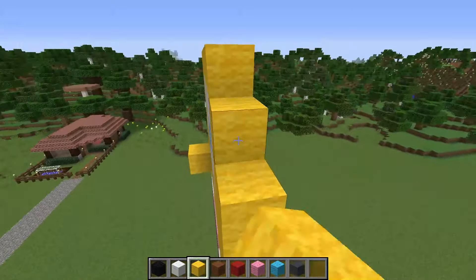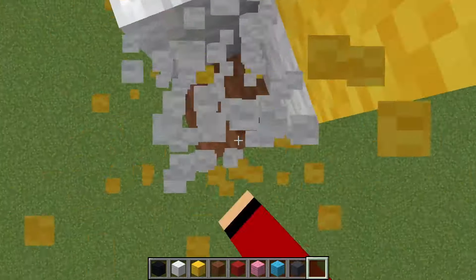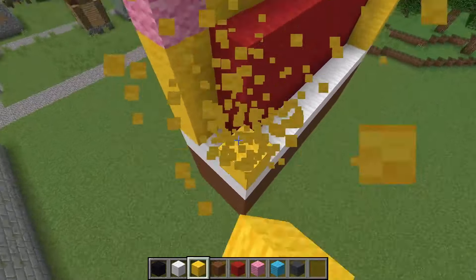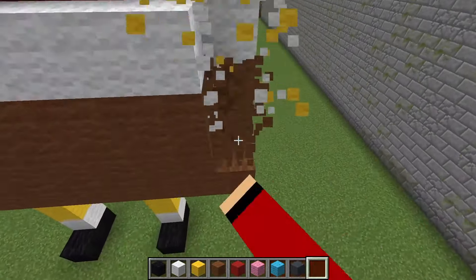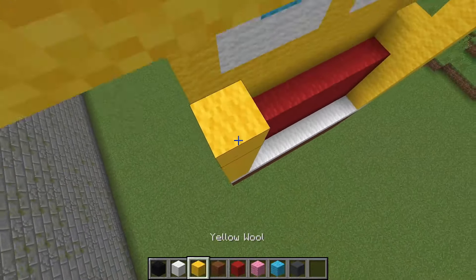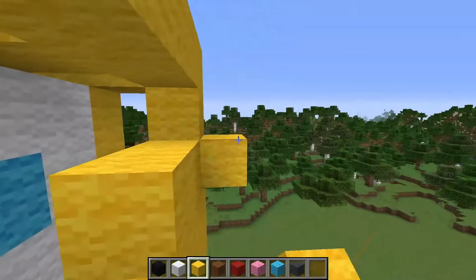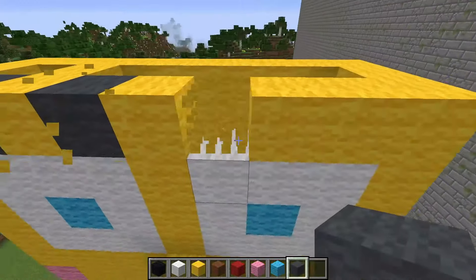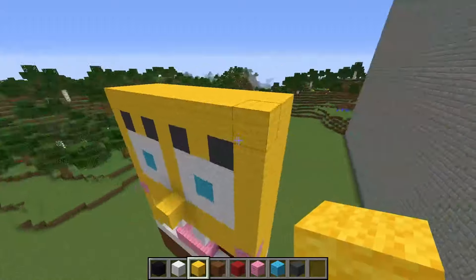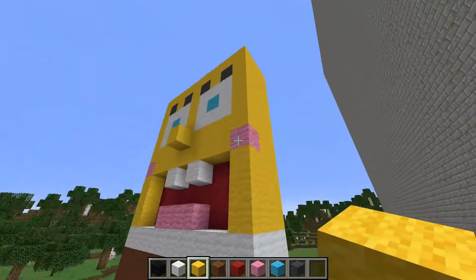There's not much left. I shorten his body a little and build the contour of SpongeBob's head. I rebuild the blocks a little more and build up the voids behind with blocks of yellow wool. I build his eyelashes out of grey wool. I continue to build up voids with blocks. I'm starting to build SpongeBob's arms out of white and yellow wool, and I'm building a second arm.